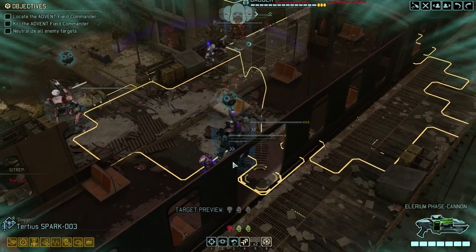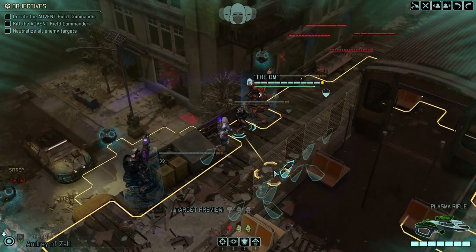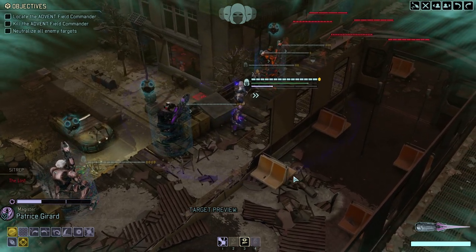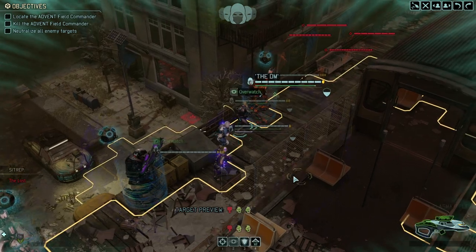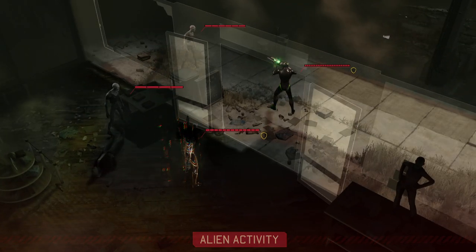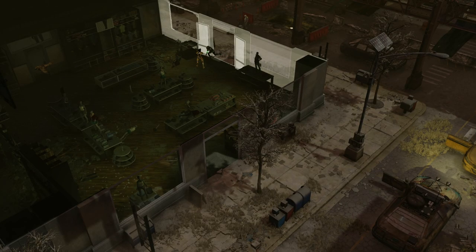Moving into an overwatch position here, we should be able to engage if we want. But like I said, there is not a lot of upside for engaging right away — it is better to stay hidden. Let's try to find the general first. Once he's spotted, we can kill him, and then the rest is a non-timed mission.